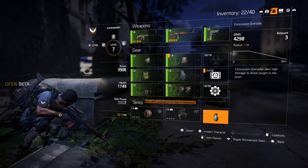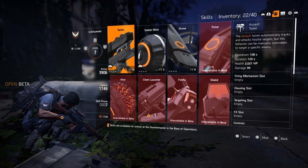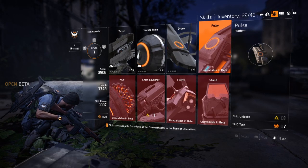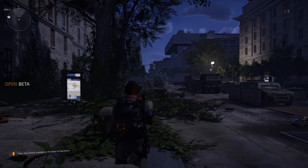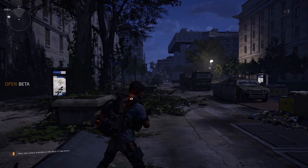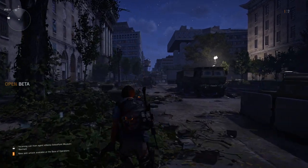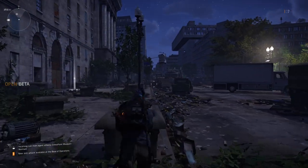We've also got our skills down the bottom. I've got a concussion grenade, and I use the turret, and at the moment I've got the seeker mine. I'm doing this guide in the beta, where probably in the main game I will be using the pulse. That's kind of the basics of the gear, but I don't want to overwhelm you with all that stuff because as you play the game, I recommend you go onto YouTube and look at videos by Marco Stile and other informative Division players, and they will explain this in far more depth.